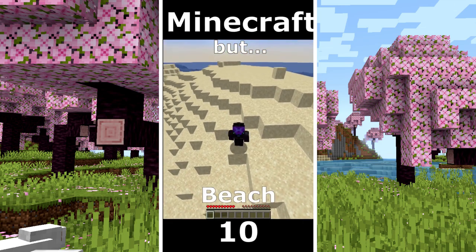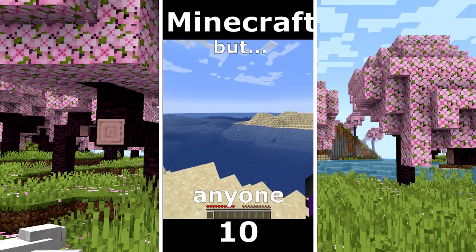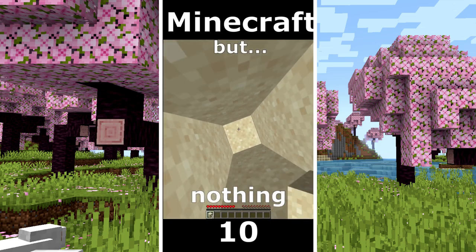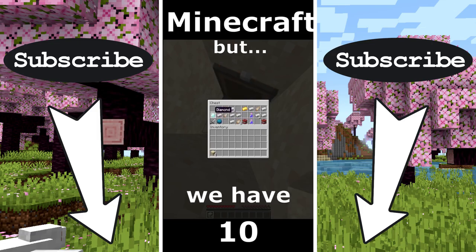Minecraft but only beach world. I look for sunken ship but unfortunately I didn't see anyone. My strategy is to go to 9 and 9 coordinates in the chunks and after that mine to find the treasure. Nothing here, nothing here. Finally I found the treasure map and we have diamonds.